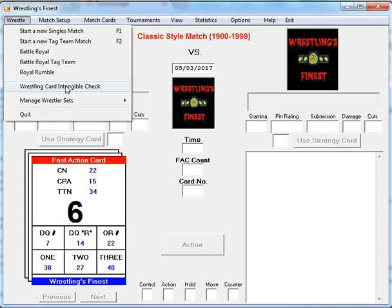The one thing we have not completed yet is called the Wrestling Card Intangible Check. How it works is pretty simple, but you have to agree to two things. One: you have to have your card completely set up and ready to go, whether you create a card within the game or write it down on paper. Two: if you get a result you might not like, you really should honor it.